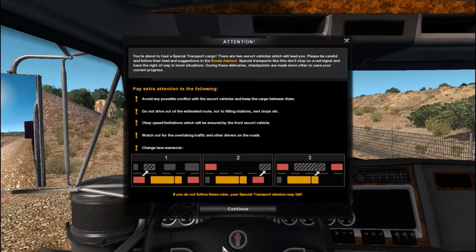Pay extra attention to the following: avoid any possible conflicts with escort vehicles and keep the cargo between them. Do not drive out of the estimated route, nor to filling stations, rest stops, etc. Obey speed limitations which will be set by the front escort vehicle. Watch out for overtaking traffic and other drivers on the road.